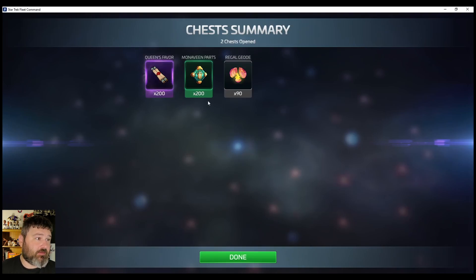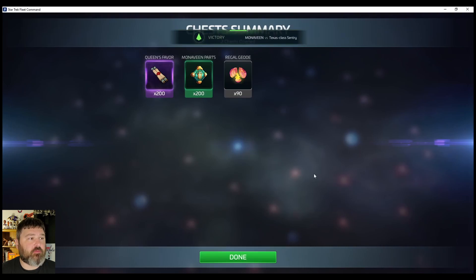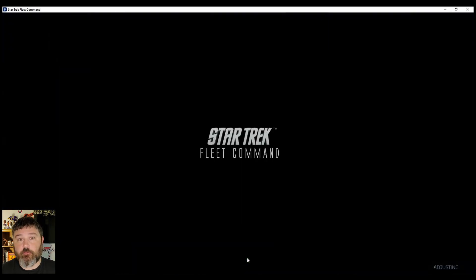Don't necessarily expect within a week or two you're going to have this up to like Tier 5, which is about what Voyager was. So 200 Queen's favors, 200 MonaVine parts, 90 of the Regal Geodes — those are for research.